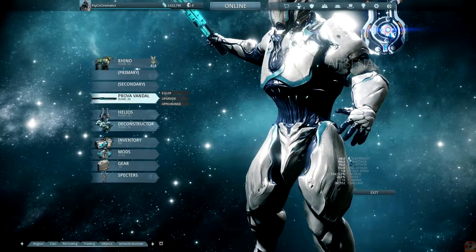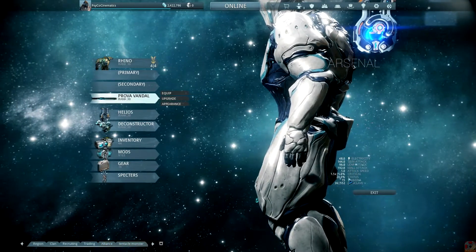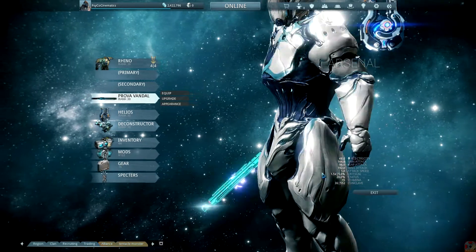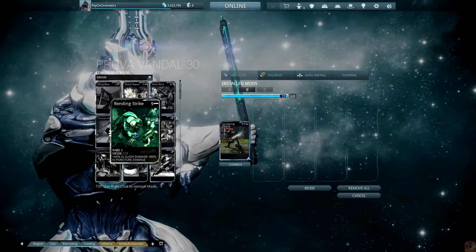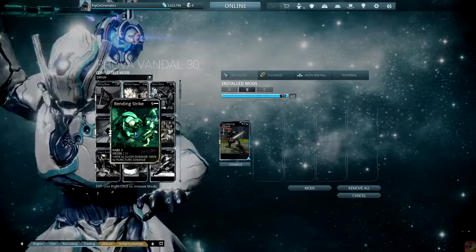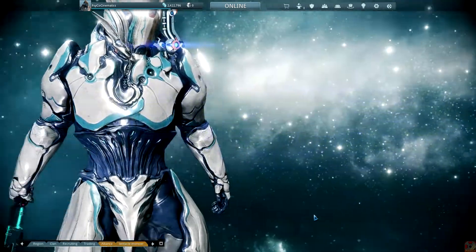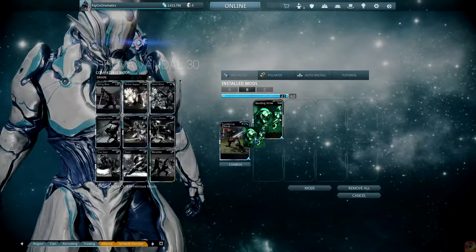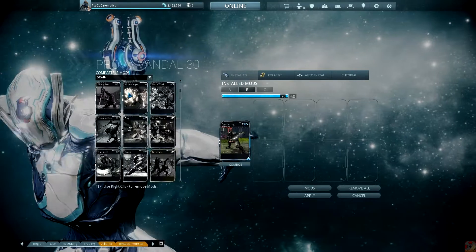Let me apply that real quick and take a look. It's just electric damage, and that's about it. Its status chance is pretty good. Criticals, I wouldn't even try. But you can pump up electricity with any elemental mod, which means — this one right here — rendering strikes, slash, and puncture damage ain't going to do a thing to it, watch. Put that on there — it was 48, still 48 — because electric isn't melee. Melee damage: you need to have slash and puncture in order to increase slash and puncture.